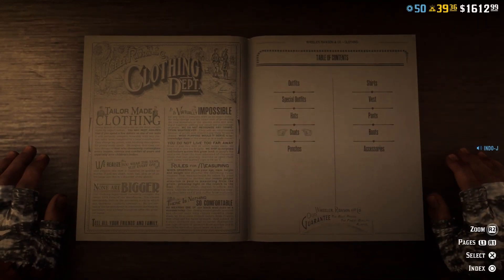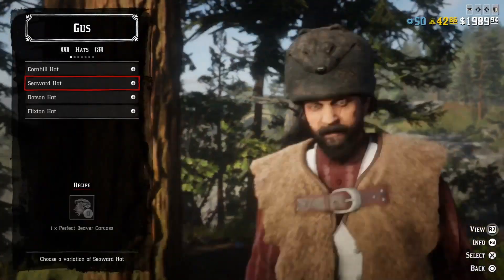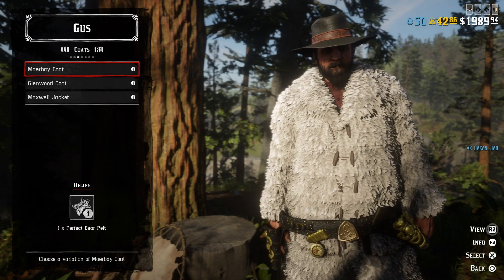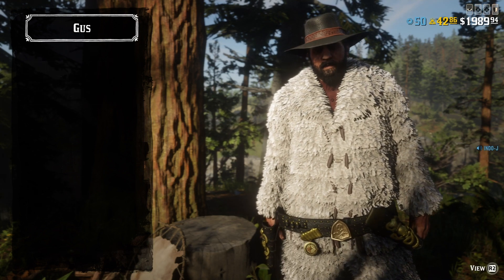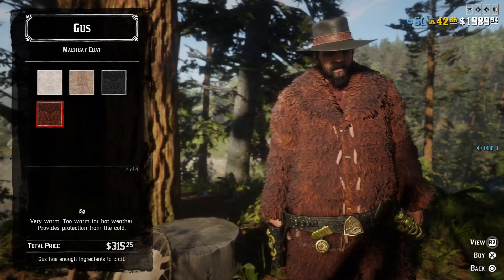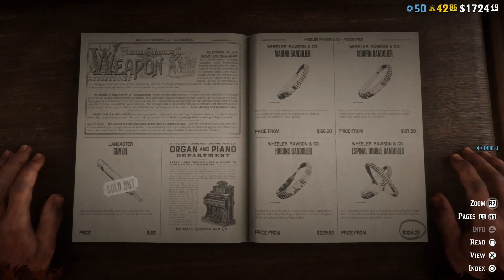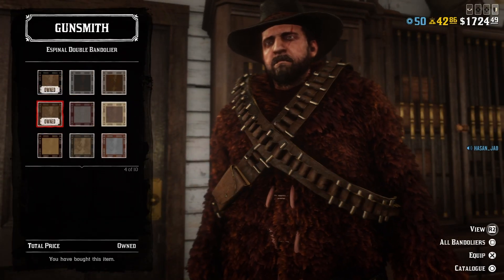For the coat, you need to go to Gus. It's listed as the Mère Boy coat. To unlock this jacket, you need to bring a perfect bear pelt to Gus. Then select the brown one — it costs $315.